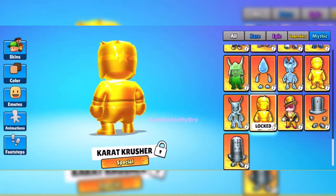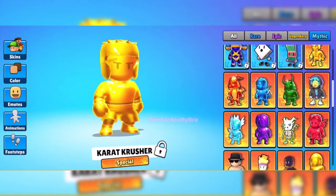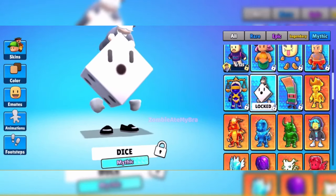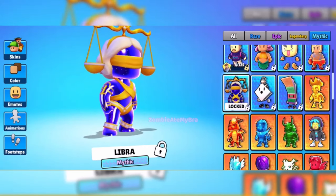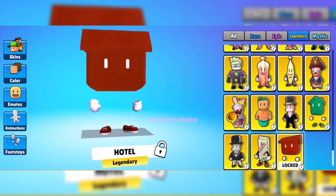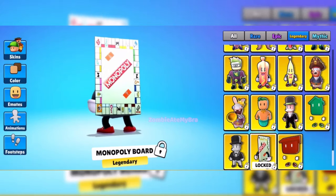Mr. Monopoly looks kind of sick — I'd give it like a good 8 out of 10. You're going to have the Carrot Crusher as well, a couple of gold skins. We're going to have the Monopoly Cash, which is like a mythic skin — looks really, really cute actually. There's a Dice skin, which is also a mythic. We're going to have a hotel skin as well, which looks really cute. These are legendary skins. We're also going to have the Monopoly board as a skin.